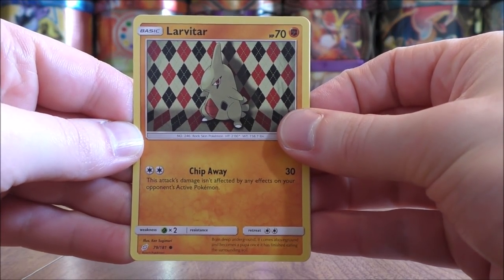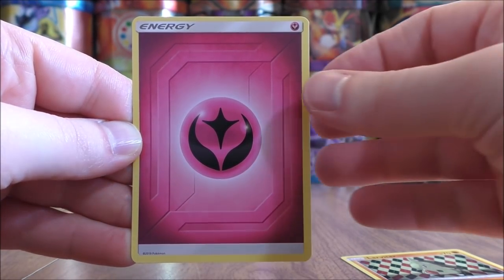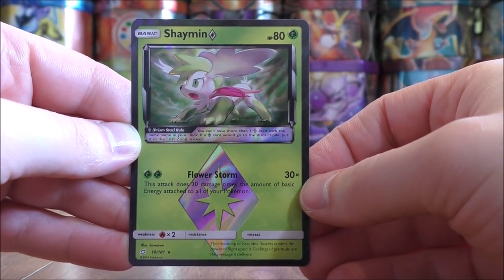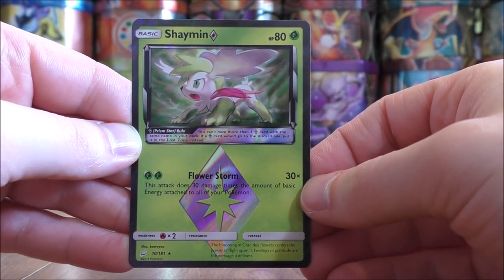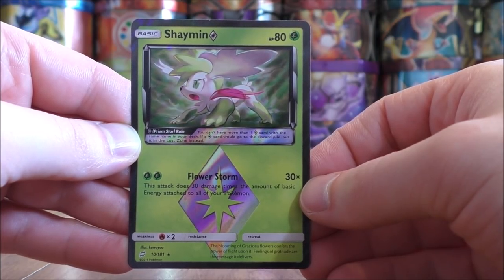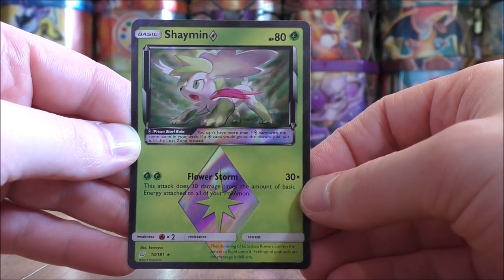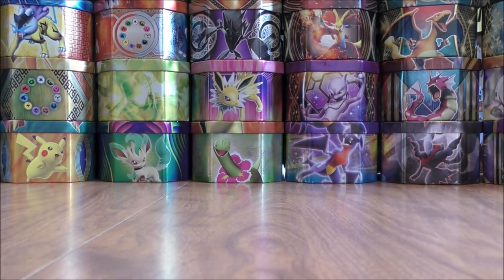Another Larvitar starts this pack. Fairy type energy, and the final card would be a Shaman Prism Star. So I certainly picked out the right packs. This is one of several different Prism Star cards in Team Up — my second favorite behind Tapu Koko. You can easily play this card in a Rayquaza GX Vikavolt deck; it takes advantage of having lots of energy in play.